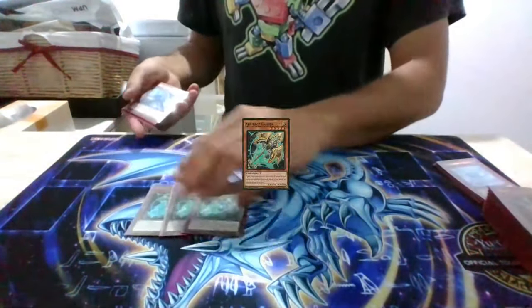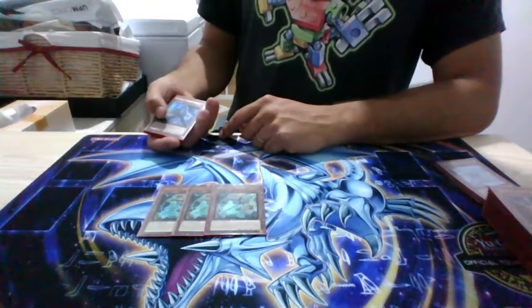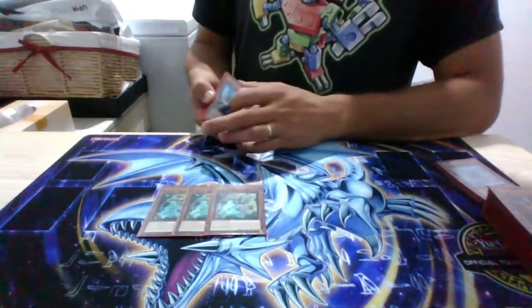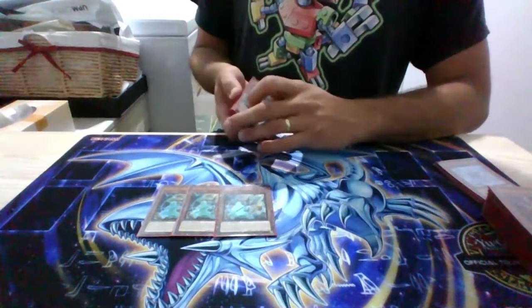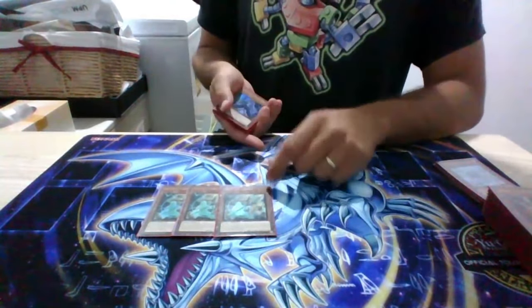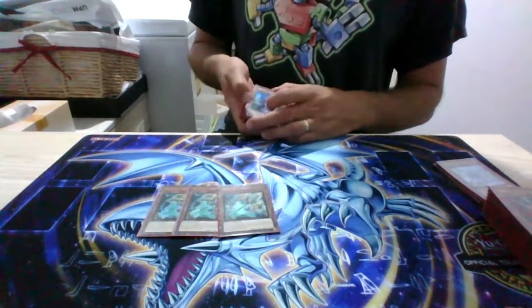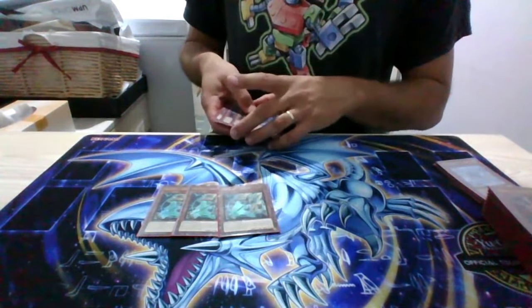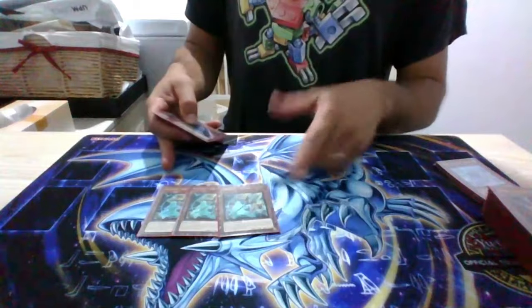I played three Lance because Shifter decks are annoying. You can side one in going first, and if you get shifted you can just make a Lyrilus Assembled Nightingale and stall out for a turn. If you put this, your materials go back to the grave rather than getting banished, so you've got follow-up for the next turn. There's a fella from America named Miles who was doing that, so I thought that was a good idea. Side three of them for going second against decks that care about it — didn't really come up too much.